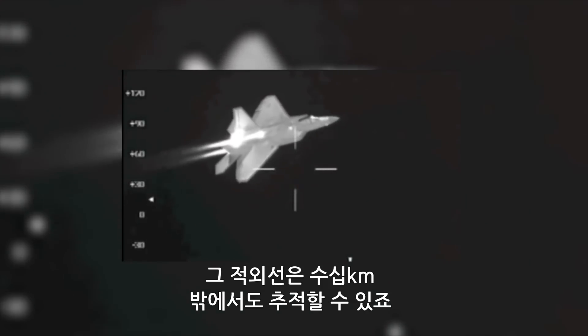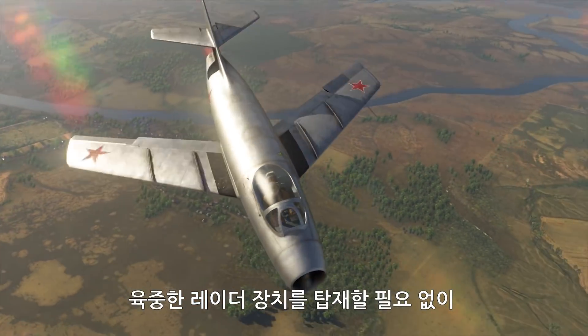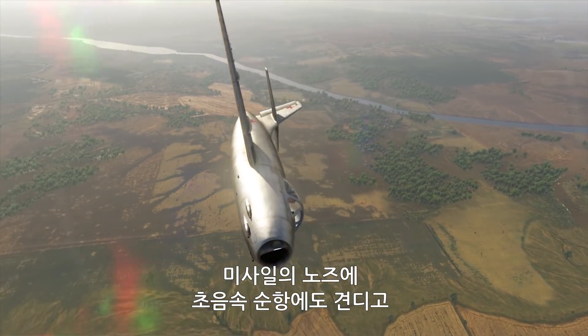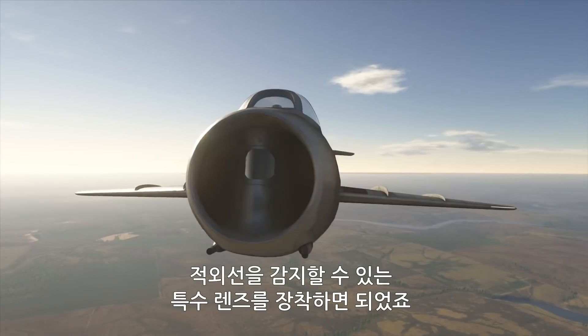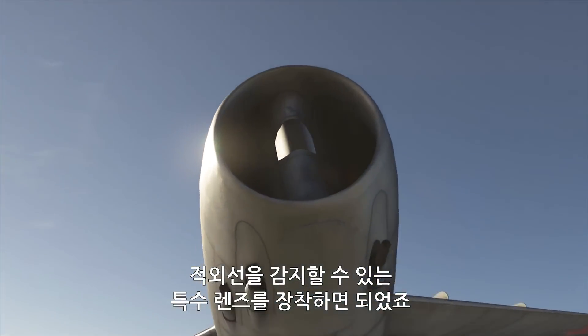Most notably, heat — a lot of it. A turbo engine creates so much heat that its infrared light emission can be seen and tracked many kilometers away, even under the cover of clouds, fog, or rain. There's no need for any bulky onboard radar system. You just have to outfit the nose of a missile with a special lens, sturdy enough to accept harsh overload conditions of supersonic flight and transparent to IR light emissions.